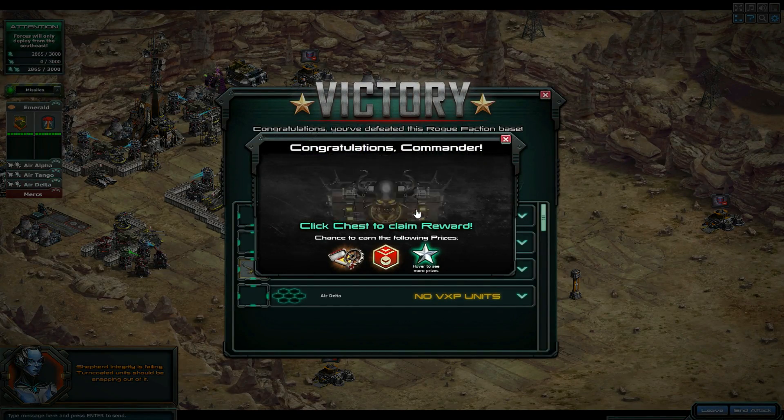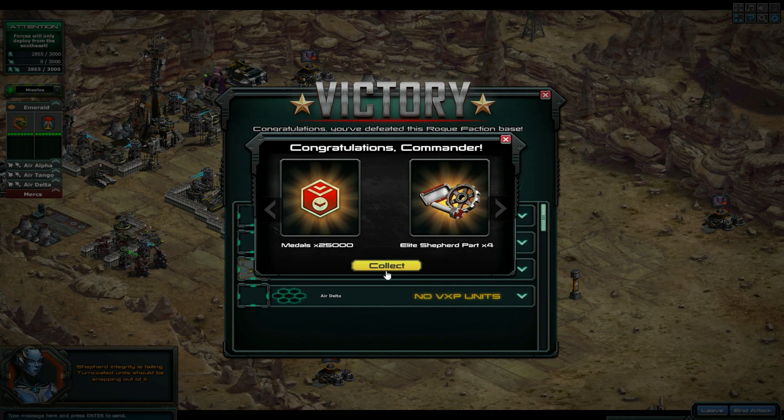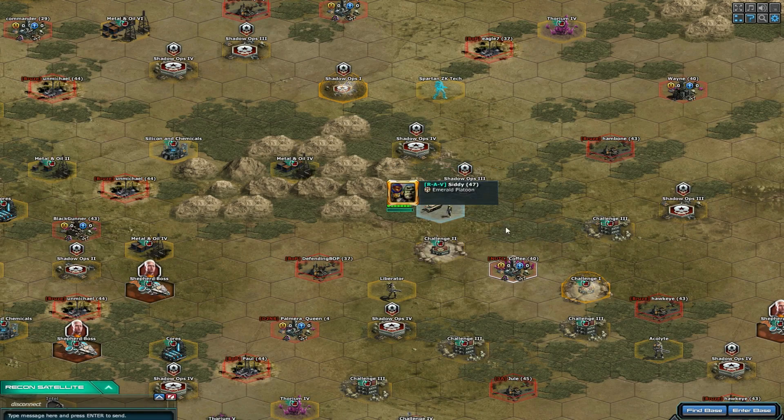So you're using the Tsubra's drones as the weapon, basically. Keep running them in and out — I showed them a pair of times, it shouldn't be long.